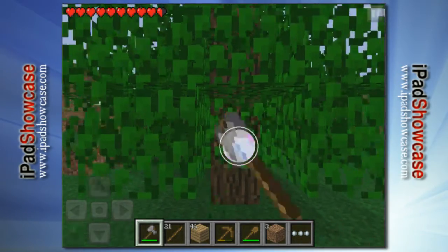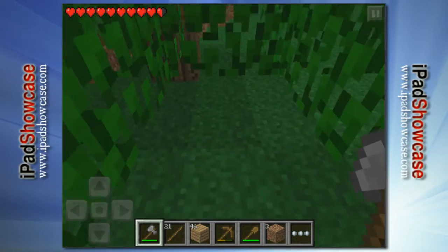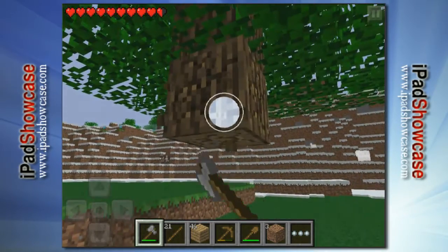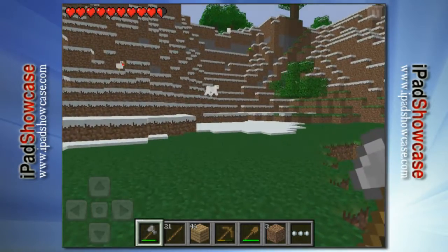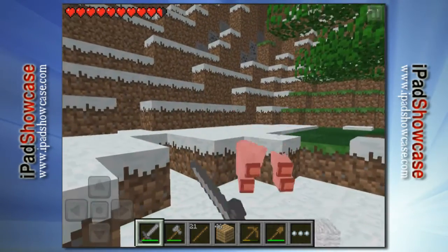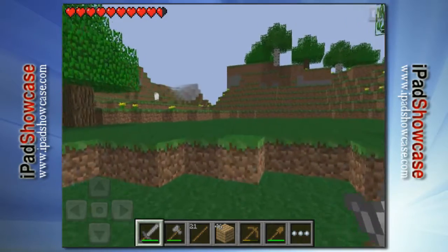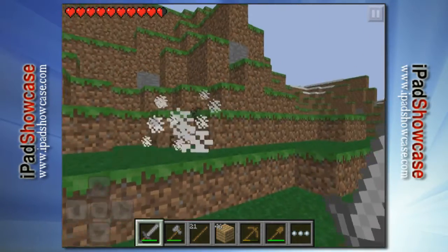Pretty soon it's going to start to get dark, so we really need to start thinking about making ourselves some shelter. I could do a Robinson Crusoe and make myself a shelter. We also need to grab some sheep — we need three of them to make a bed. Got one, need two more. There's another one over there, so we'll grab that one. That's two.